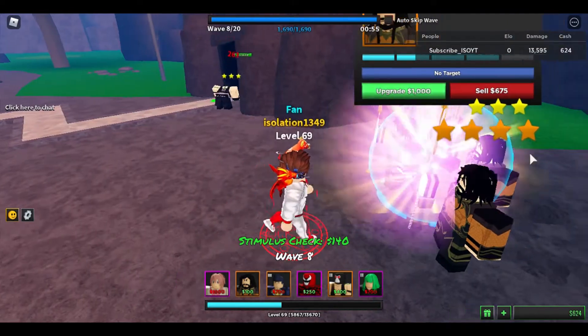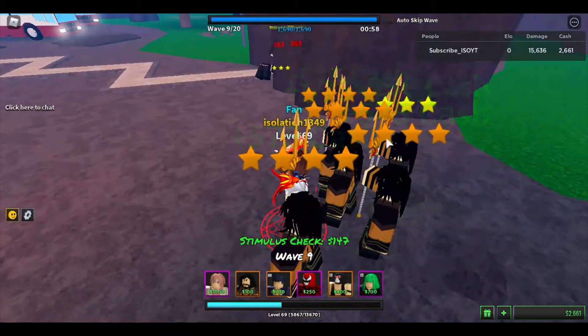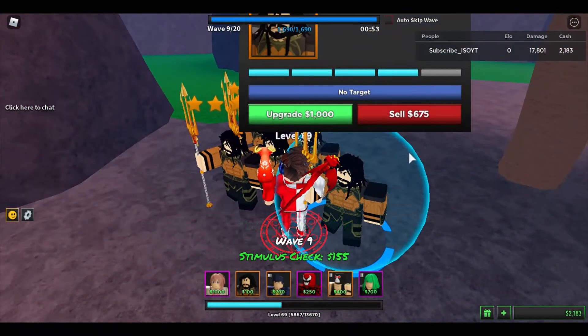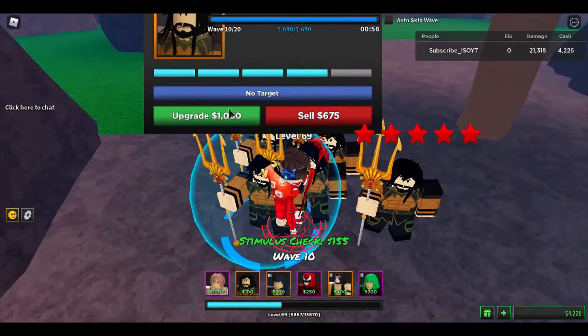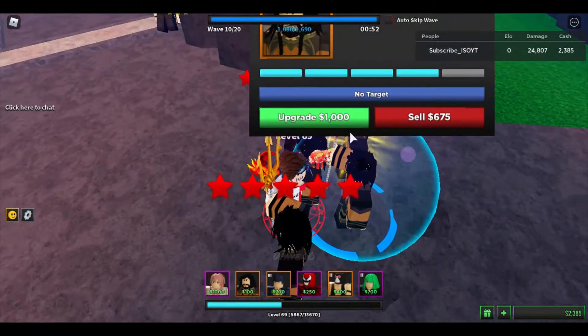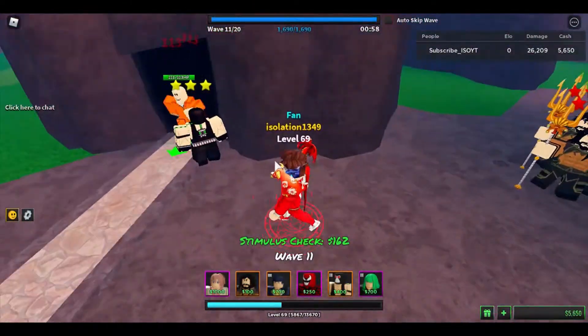So we're going to leave a three-star Bane like that, and I'm going to build up our Aquaman real quick. It doesn't matter what type of money person you use. Aquaman, if you don't know, is a money person - he gives me money and doesn't attack enemies. There are actually quite a lot of money people in this game. I did have a couple before but sold them to get better characters.